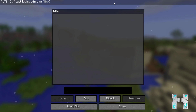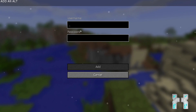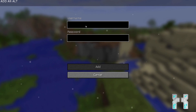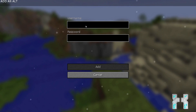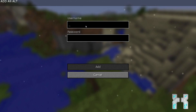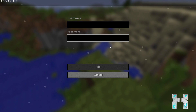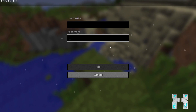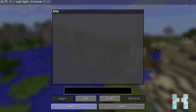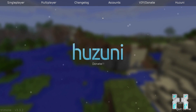Here we have an account manager where you can add old accounts. Just go to add and fill in your username and password. If it's a premium account, fill in the credentials you use to log in on minecraft.net. If you want to add a cracked account for a server which doesn't check if you're premium, just fill in the username and leave the password blank, then hit add. You can also import old accounts from a text file if you have a lot of them.